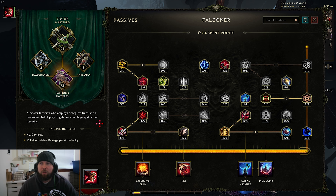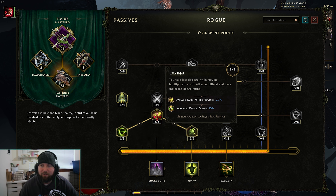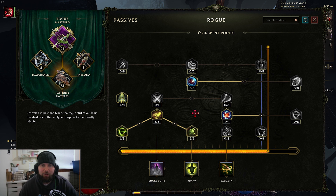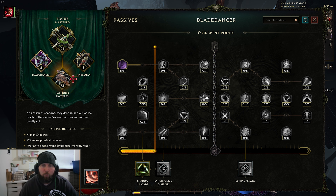For passives, we have this set up with 21 points in the rogue base class: 4 points in Steady Hand, 1 point in Guile, 5 points in Evasion, 5 points in Dodge and Parry, 5 points in Agility, and 1 point in Snapping Strikes so that every time Dive Bomb goes off we're getting a little health and mana back, which is nice. We've got 8 points in the Marksman with all 8 in Draining Arrows so that we attack faster with Explosive Trap as well as get 40 health back every time we use it. With Blade Dancer, 8 points in Cloak of Shadows for that dexterity - which is flat damage as well as some dodge for us - and glancing blow chance here as well.